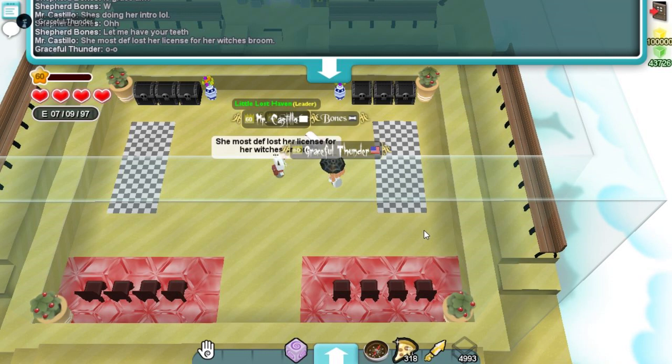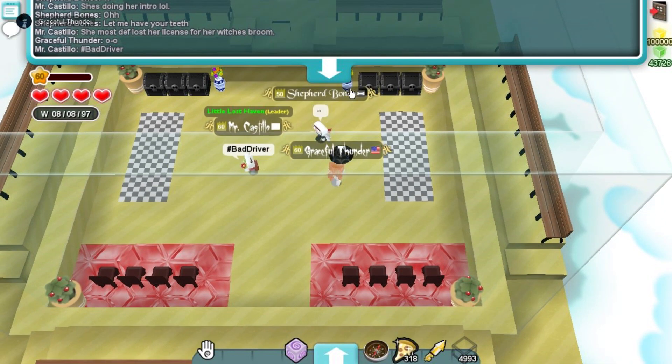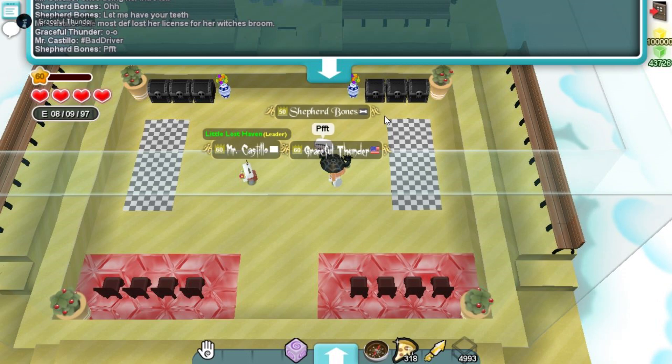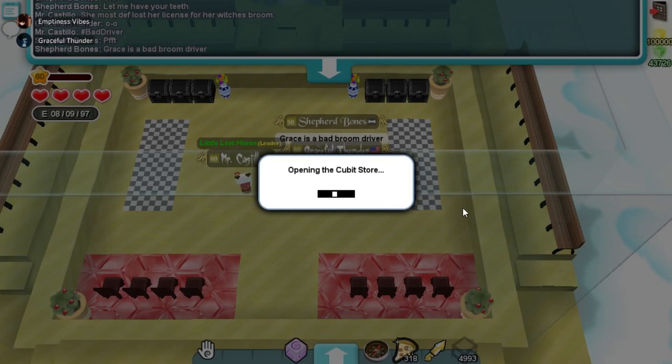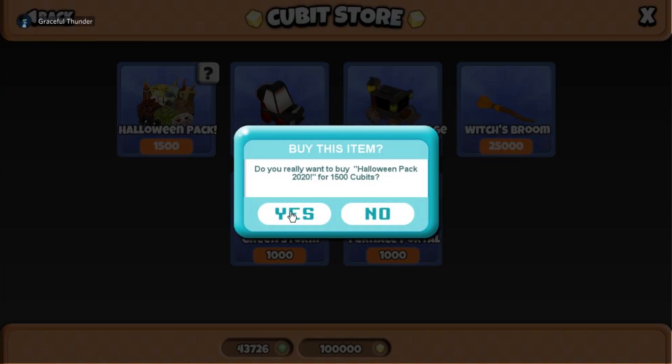How dare you. She must have lost her license for her witch's broom. You're a bad driver. Alright, you're a bad driver. Let's go ahead and see what we can get. Let's do one pack to start off and just see what we get at first.